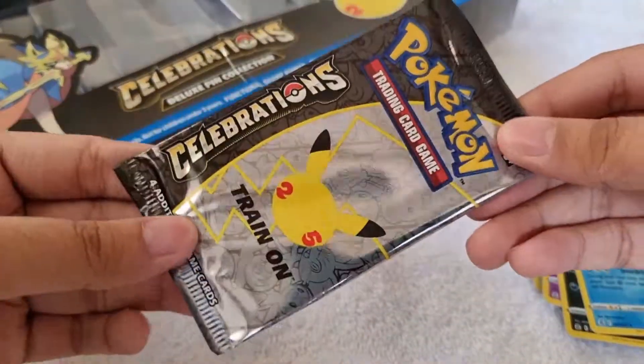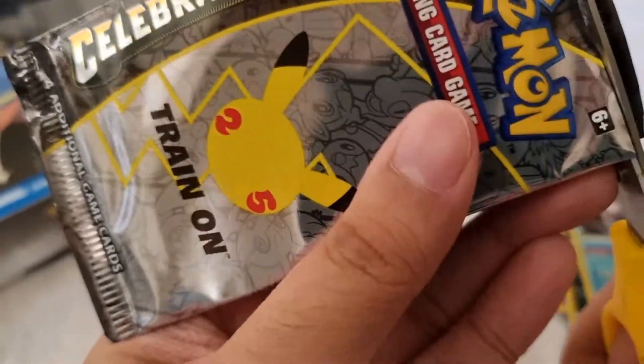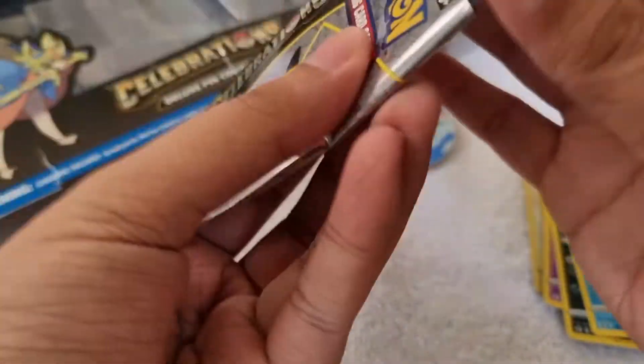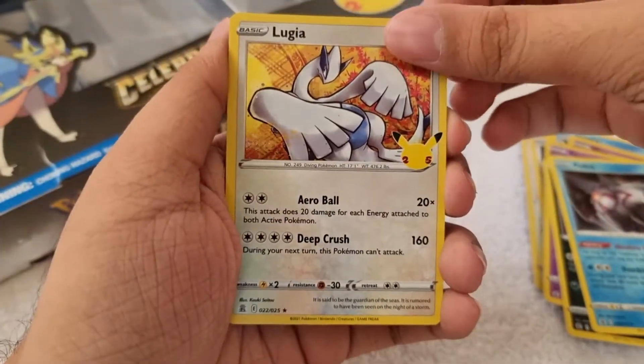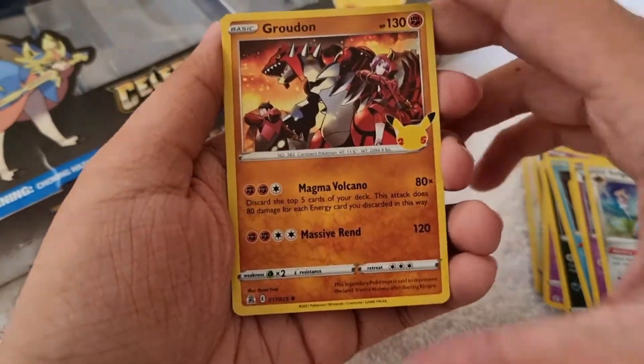Can we get last pack magic out of this fourth booster pack of Celebrations? Let's see. We got Lugia, Cosmoem, Solgaleo, and Groudon.